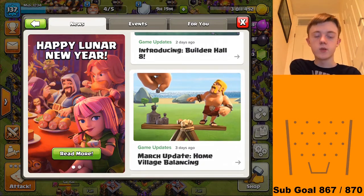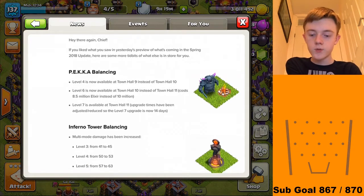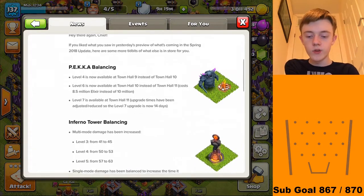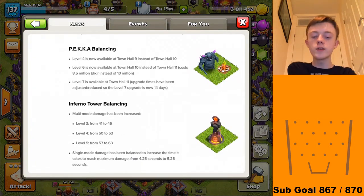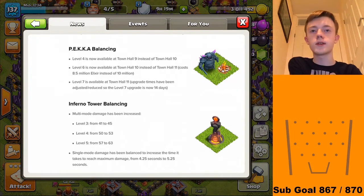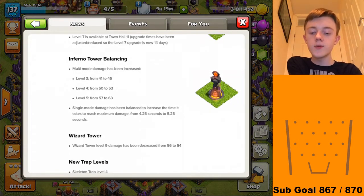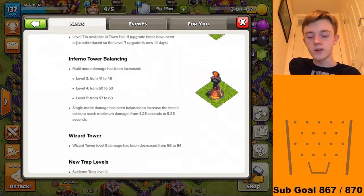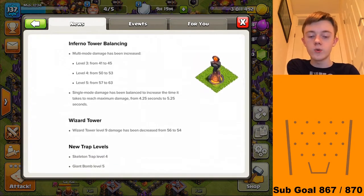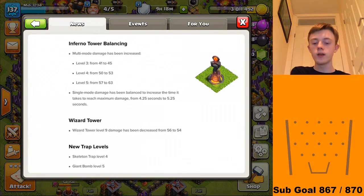March update: home village balancing. PEKKA balancing — level 4 is now available at TH9 instead of TH10; level 6 is now available at TH10 instead of TH11, costing 8.5 million elixir instead of 10 million; level 7 is available at TH10 or 11; upgrade times have been adjusted and reduced, with the level 7 upgrade now being 14 days. Multi-mode damage to Inferno Towers has been increased: level 3 by 4, level 4 by 3, and level 5 by 4 damage.